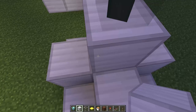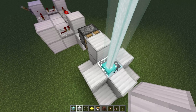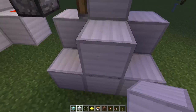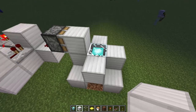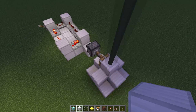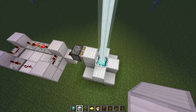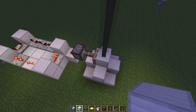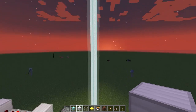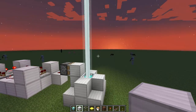Some things to note for the flashing piston: the beacon is checked every four seconds to see if there's a block. Anything up to and including four seconds means it'll take anywhere between zero and four seconds to check and update. You need to get it to around two seconds so it goes precisely on and off without stopping — perfectly on, off, on, off.